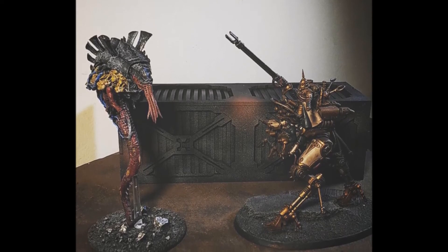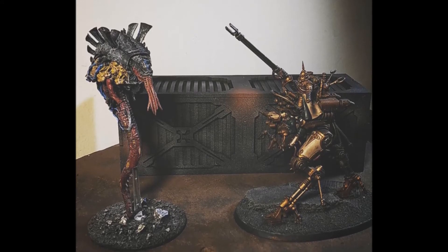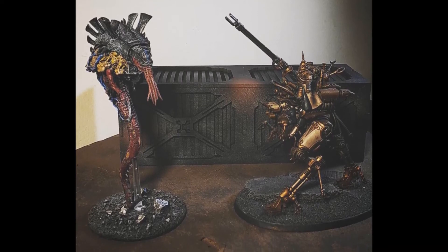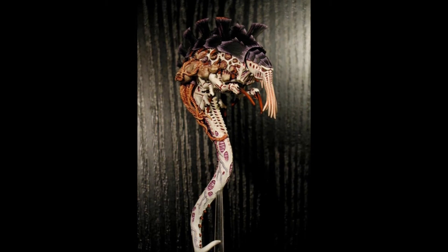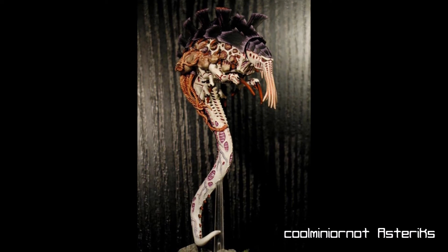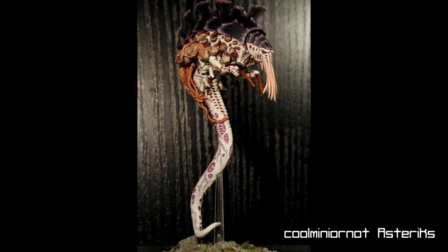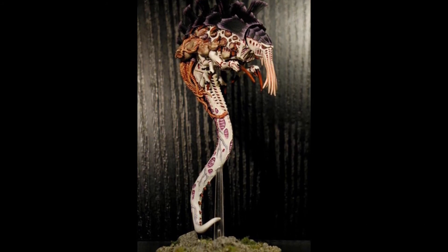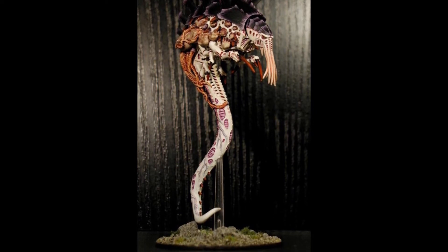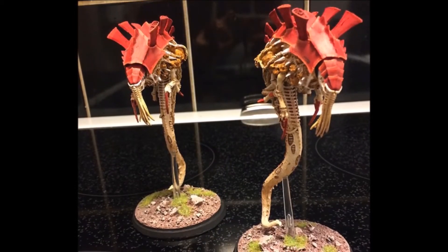Hive Fleet Adaptations offer a bit to Malanthropes as well. Hive Fleet Gorgon would have a slight benefit in their Warlord trait, giving the Tyranid player another chance at scoring a mortal wound at the end of the fight phase on a 4-up. Leviathan adds extra defense with a 6-up save against wounds and mortal wounds. Leviathan also offers a stratagem called War on All Fronts, which can be used against an enemy unit in combat with one Tyranid unit with Fly and one without Fly. This is a decent stratagem when used paired with a combat force, such as when the Trygon Prime or Carnifex is next to a Malanthrope.